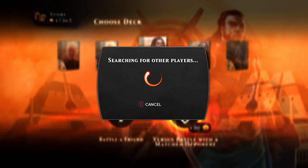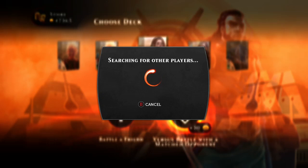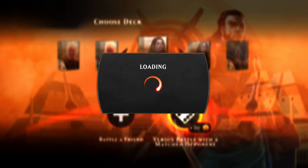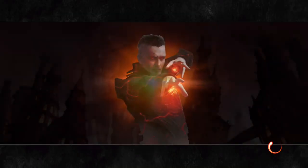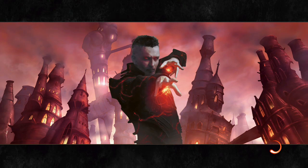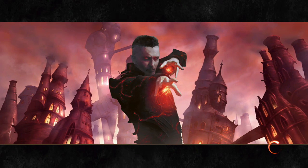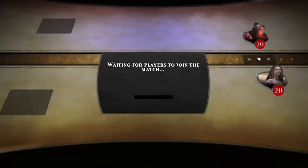Looking back at that game, the best decision was choosing to continue to beat down in the face of having my Liliana killed. The planeswalkers did take an immense beating — Nissa and Liliana got their faces smashed in. But the goal isn't to ultimate a planeswalker, the goal is to win the game. When you play against Zombies: one, they have a lot of removal so it's hard to block; two, Lord of the Accursed gives menace so it's hard to block; three, Binding Mummy taps your creatures. So if your deck is creatures and their deck is Zombies, you can't win a control game — you have to attack.